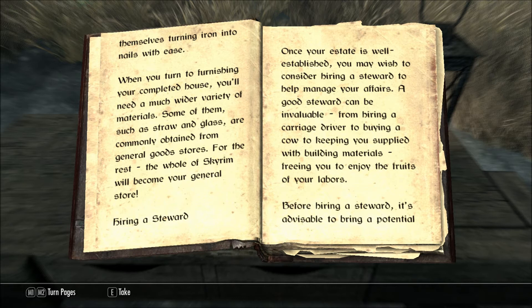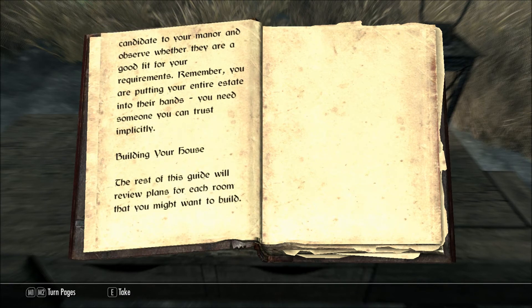Hiring a Steward. Once your estate is well established, you may wish to consider hiring a steward to help manage your affairs. A good steward can be invaluable, from hiring a carriage driver, to buying a cow, to keeping you supplied with building materials, freeing you to enjoy the fruits of your labors. Before hiring a steward, it's advisable to bring a potential candidate to your manor and observe whether they are a good fit for your requirements. Remember, you are putting your entire estate into their hands. You need someone you can trust, implicitly.